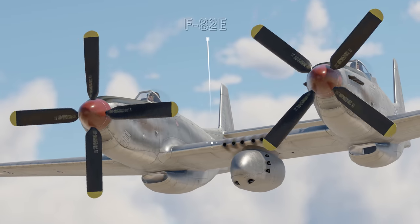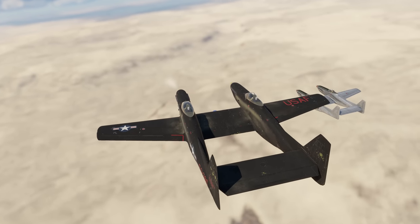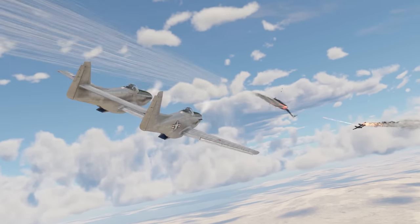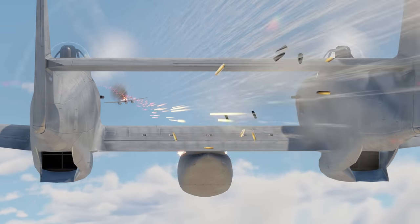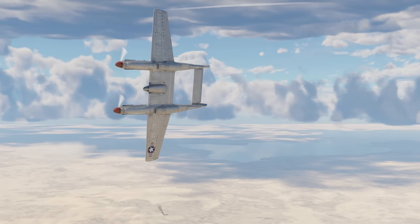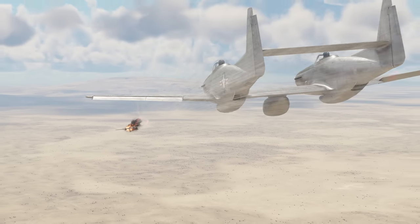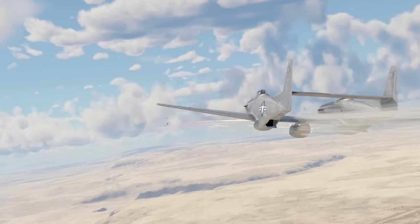Finally, the gold goes to the legendary F-82E Twin Mustang. It's sturdy, fast, and hard-hitting. Six high-caliber quick-firing Browning M3 machine guns are a force to be reckoned with — and that's without even mentioning the option to equip this aircraft with eight more M2 machine guns. The F-82E isn't the most maneuverable interceptor out there, but if you climb right at the start of the match, there isn't much that anyone can do to stop you from tearing enemy bombers in half and obliterating enemy fighters in head-on engagements.